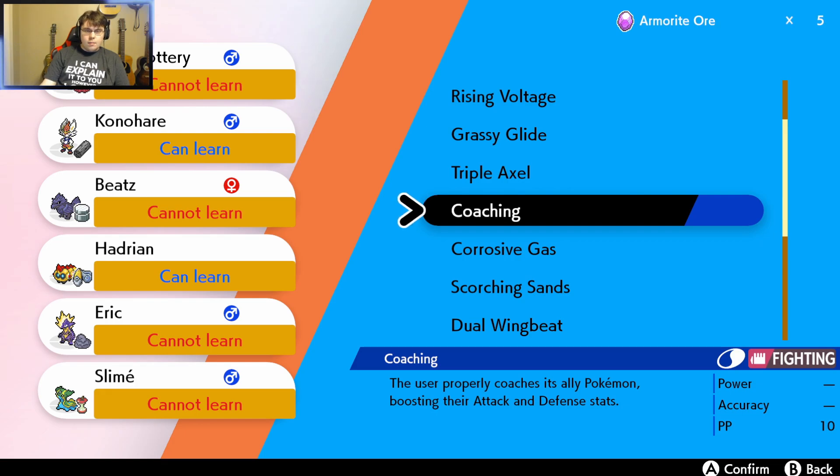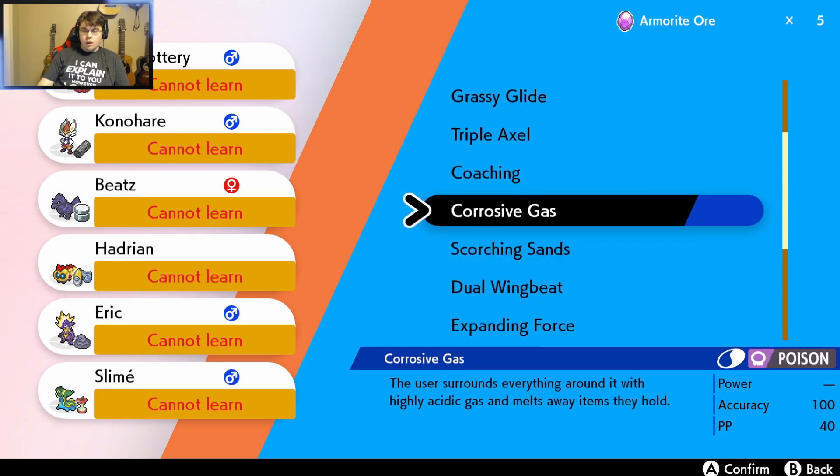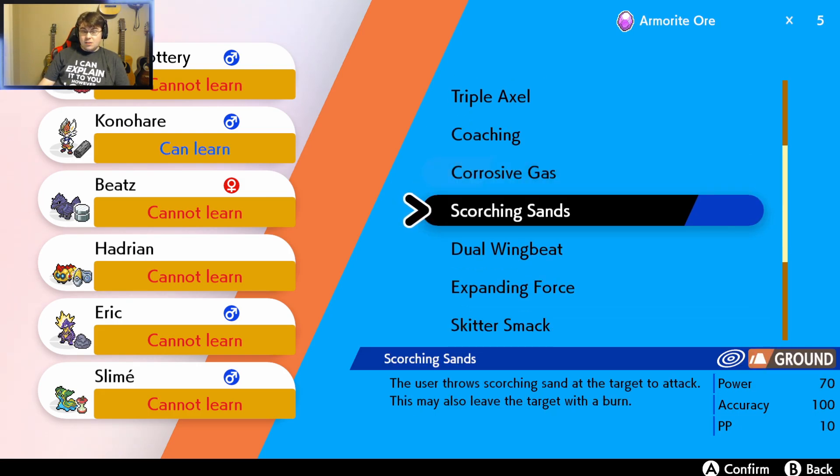That could be good in a double battle, but I'm not going to teach that. Corrosive Gas: the user surrounds everything around it with highly acidic gas and melts away the items they hold. Wow. Scorching Sands: the user throws scorching sand at a target to attack. This also may leave the target with a burn. That's really nice.